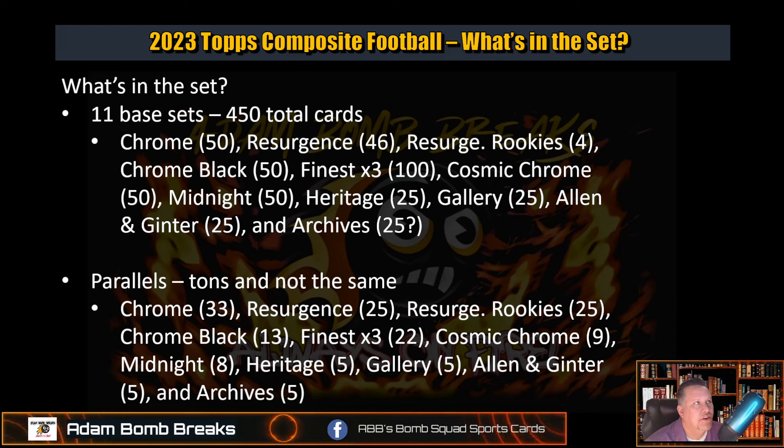Parallels — there are tons, and they're not the same across sets. Chrome has 33, Resurgent has 25 including the Rookies, Chrome Black has 13, Finest has three tiers — Common, Uncommon, and Rare — with 22 parallels total, Cosmic Chrome has 9, Midnight has 8, Heritage 5, Gallery 5, and Archives and Ginter also have 5. So Heritage, Gallery, Allen and Ginter, and Archives are the lower-end stuff you'll see more in retail, while the others are more prevalent in Hobby.